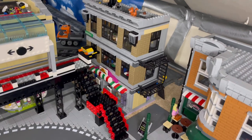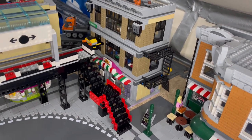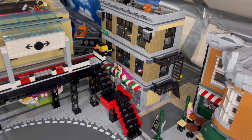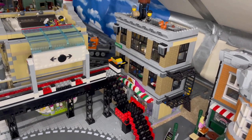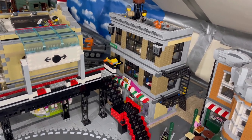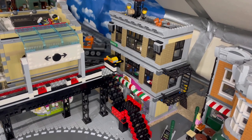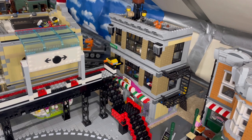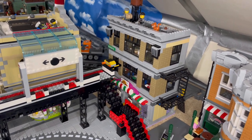I don't like the idea of that pizza place. The stopper there for the train actually just touches the building, and I wouldn't like to be eating pizza in there and see a train coming towards you. So that will probably move, change, or adapt in some way or another.